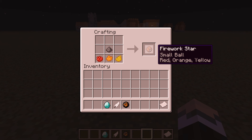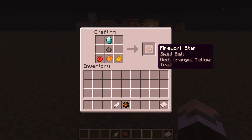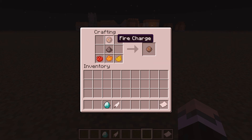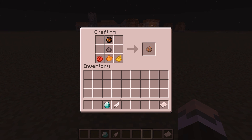There are certain effects you can add to the firework star to make it even cooler. Adding a diamond gives it a trail effect as it shoots up in the sky. Adding a feather gives it a burst animation when it explodes, which looks pretty cool. Adding a fire charge gives it a large ball — a large firework explosion.